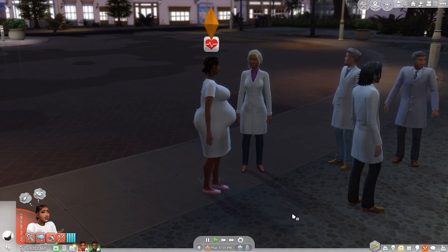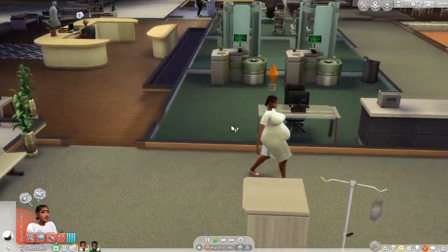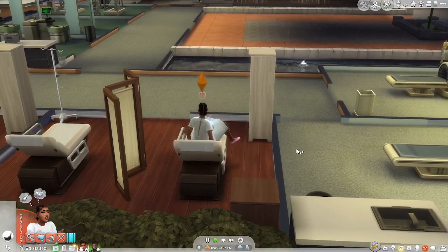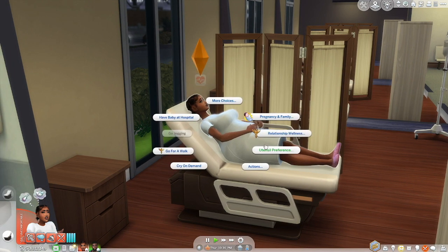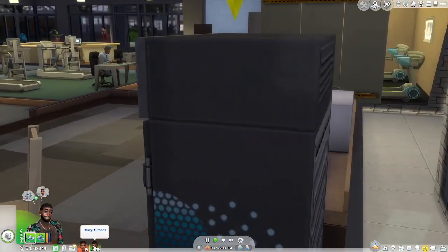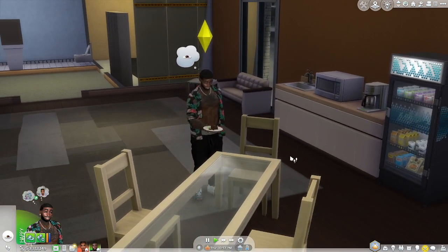All right, we're at the hospital. I don't know where Daryl went — oh, he's in the bathroom. Cheyenne's getting checked in. We're about to have this baby, oh my God. We're about to have this baby, y'all. So I guess she's just gonna try to sleep — she's over here just relaxing. Daryl, where are you at? Getting a snack? Why don't you want to get your wife a snack? Your wife wants a snack? He's annoying.